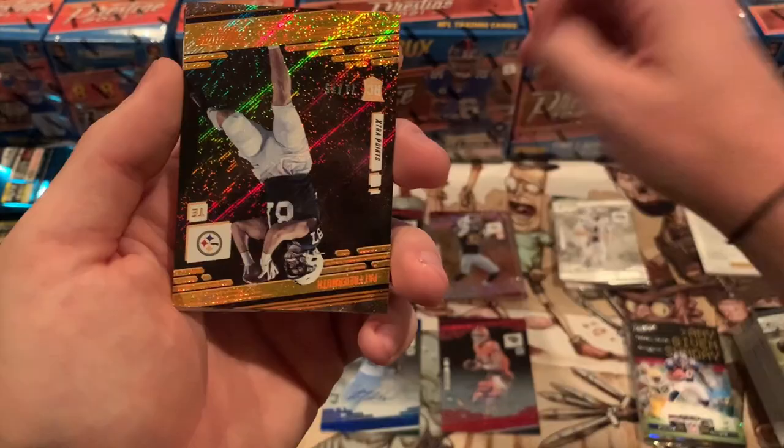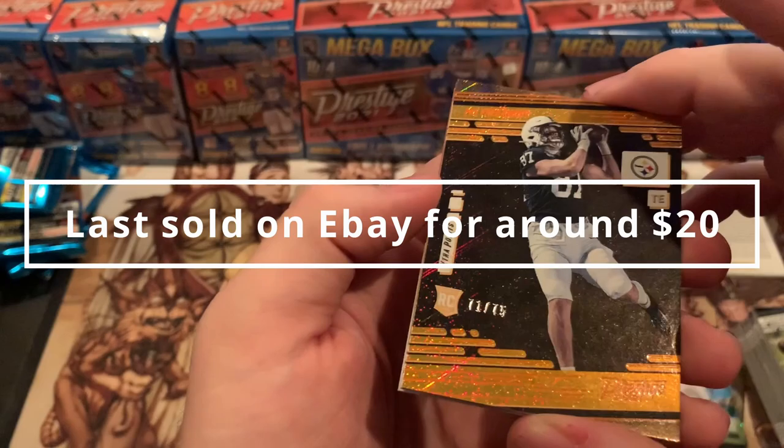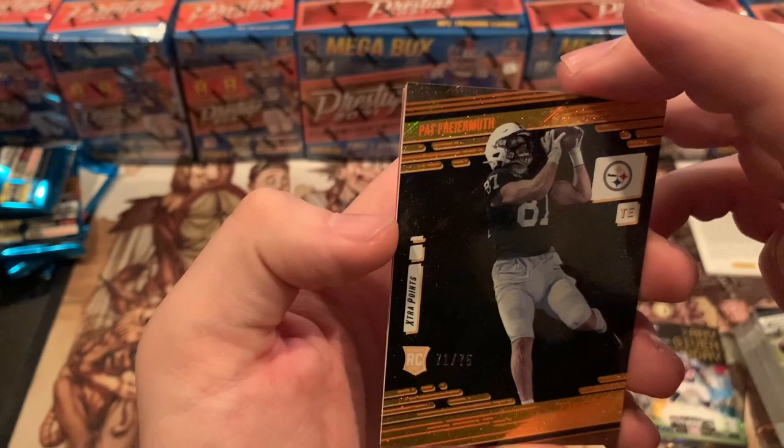Is this Pat Friermuth? Oh man, look at that — 71 of 75 extra points, Pat Friermuth! It's so hard to see his name — the colors just blend in. But as soon as I saw the 87 and the Steelers, and the tight end, it just gives it away.